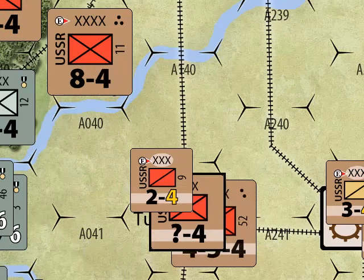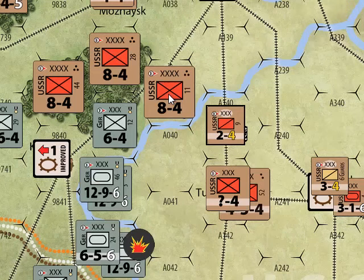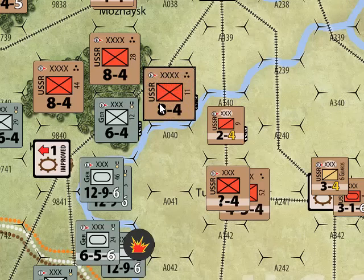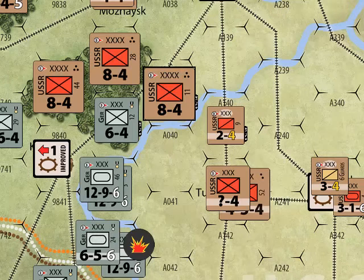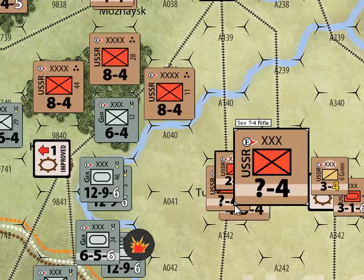What you need to know in ETO is that small units have no zone of control. Zone of control is a typical wargaming term — it means you influence the six hexes adjacent to a unit. Medium and large units are collectively called major units; they have zones of control, which prohibit enemy movement and block enemy rail movement, lines of communication, and supply. Small units don't do that — it's their fatal flaw.